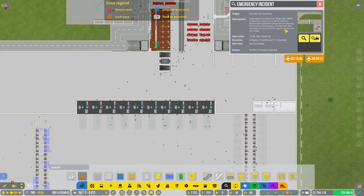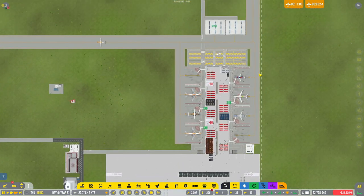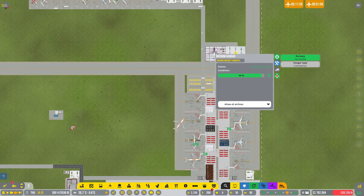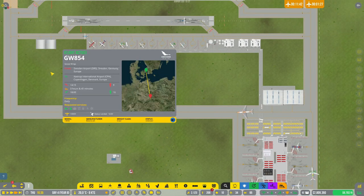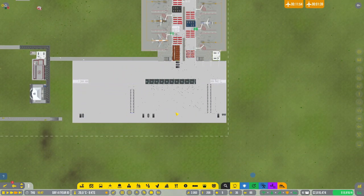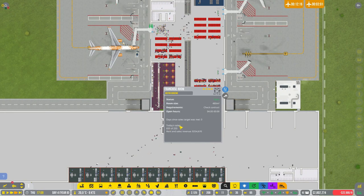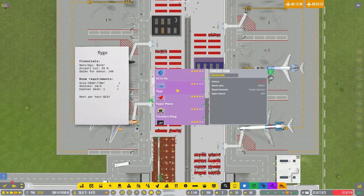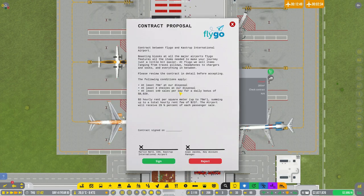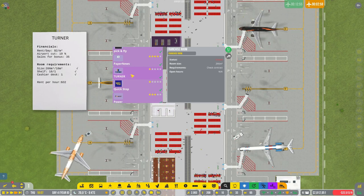Oh, we have two incidents now. That hangar is in use — that hangar will be in use. How are sales doing here? 830 sales — this is closed. Let's find sales for bonus: 140. Let's do Flygo — this one is closed. Let's do Turner — just 35 sales. Let's do Turner.